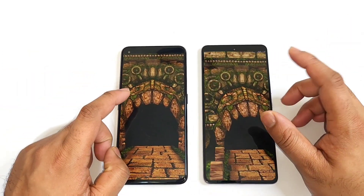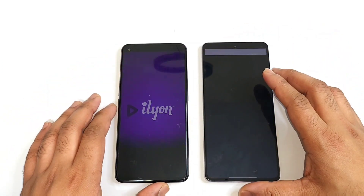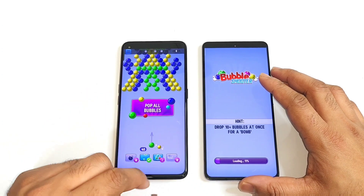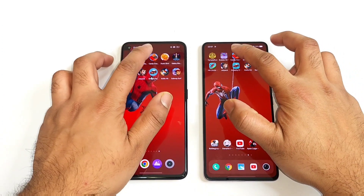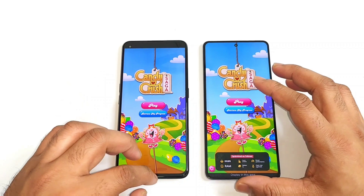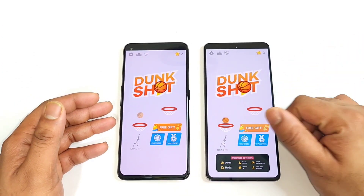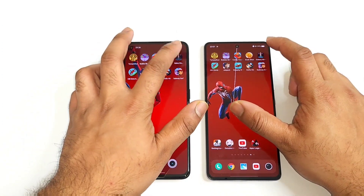The Realme GT NEO 3T is slightly faster than the iQOO NEO 7 in the first round of testing. In the second game also both phones are trying to open fast, but the first to open is the Realme GT NEO 3T, which did open slightly faster. Next is a Candy Crush game, and again first is the Realme GT NEO 3T, which is really fantastic. Even though it has got the Snapdragon 870, the performance was very good compared with the Snapdragon 888 processor as well.